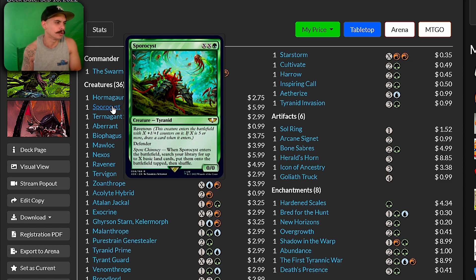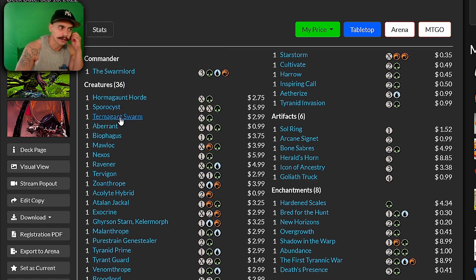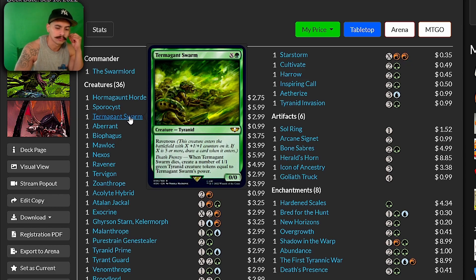What would be cool — I'm already thinking — what if you were to play creatures for a ton of mana, bounce them back to your hand, and then recast them again? You need a lot of mana to trigger Ravenous multiple times, but it's an idea. There are a lot of cards in red and green that double mana.